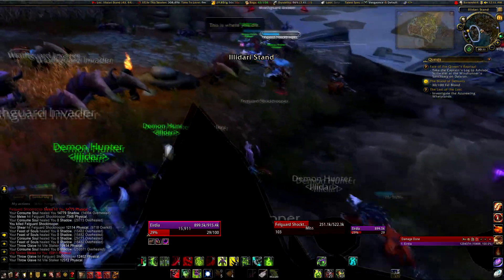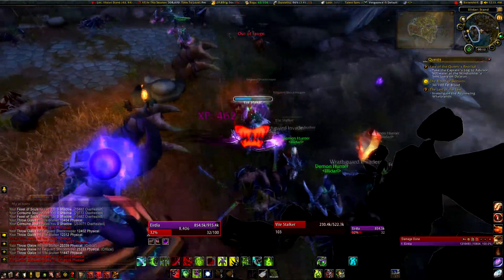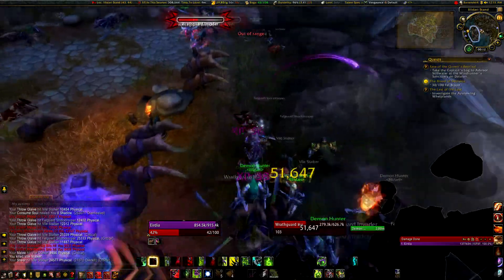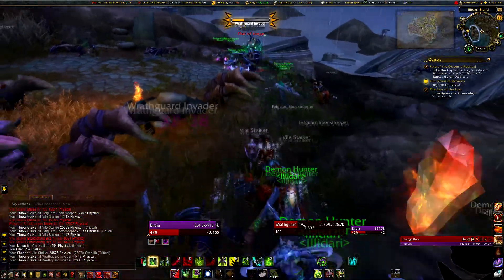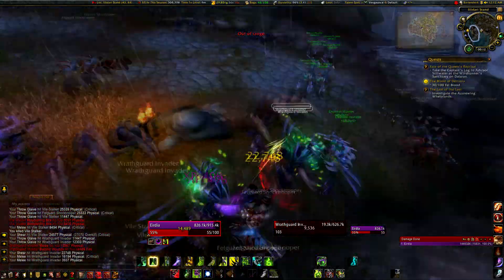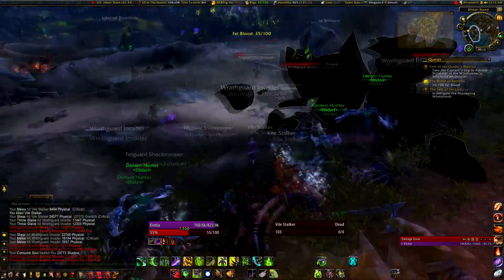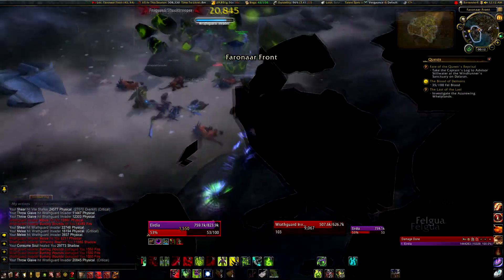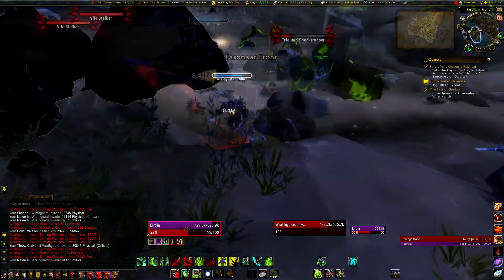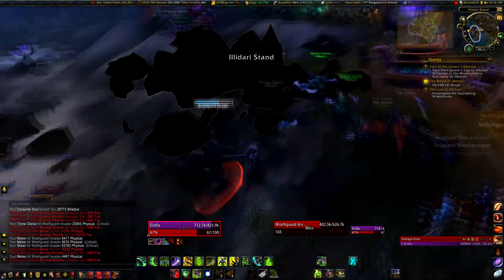And this is all there is to easily getting this Blood of Demons quest done. Just run around here for about 10 minutes or so, tag the demons, and kill a few of them yourself too if you so desire. Get your fell blood without too much of a hassle, because they keep on running into the turrets, and you can even pull them straight into the turrets yourself, like you see me do right here.